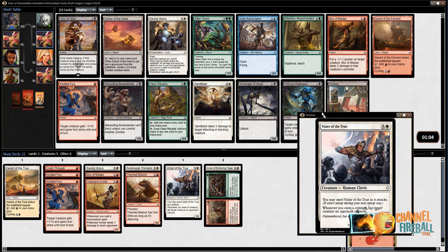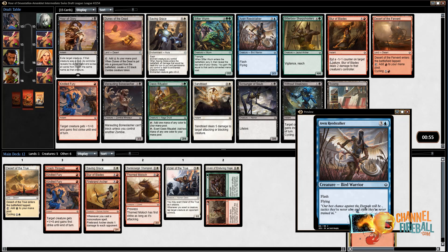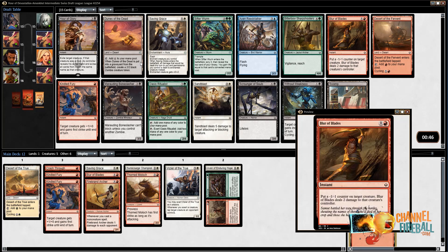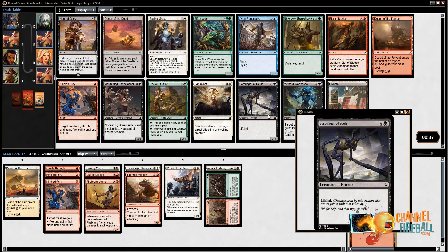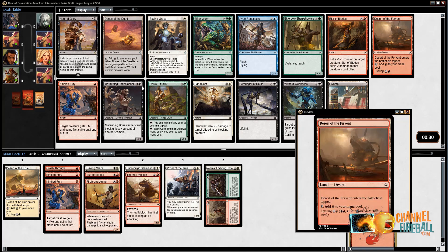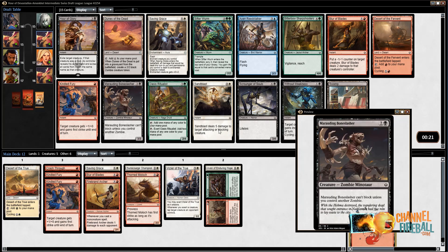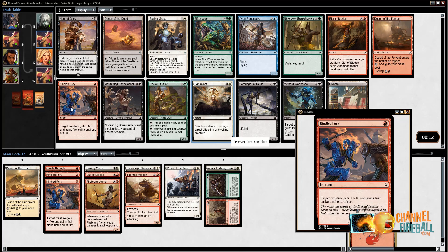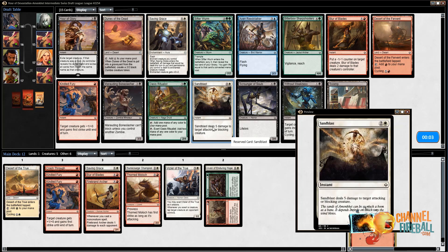Let's take a look at what this pack has to offer — unfortunately, not much. There's a Blur of Blades, a Sandblast, or a Desert. I have no Deserts Matter cards so far, and the Deserts Matter cards tend to matter less in aggressive decks than in controlling decks. A lot of the tacked-on Deserts Matter abilities tend to be life gain related — a Camel that gains life, an Arrest that gains three life. There's a Ceridon that taps things down when it attacks, but I need to prioritize playables. I already have a Blur of Blades, and there's nothing here worth branching into a different color. So I'm just going to take the Sandblast.